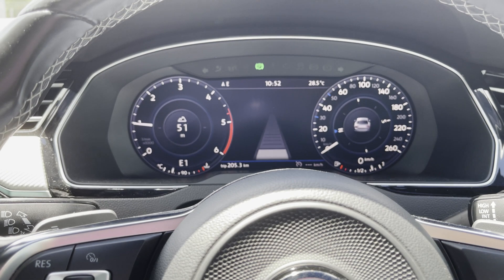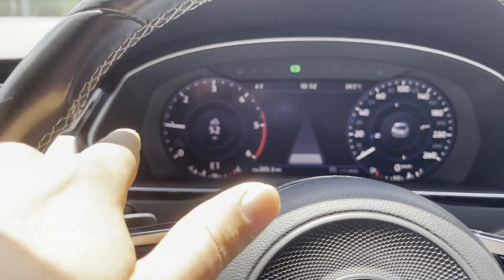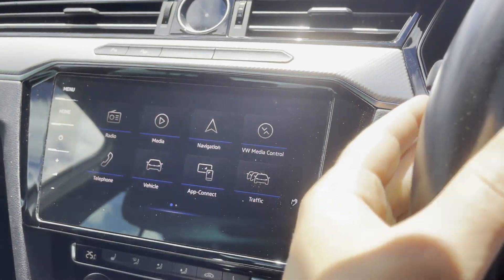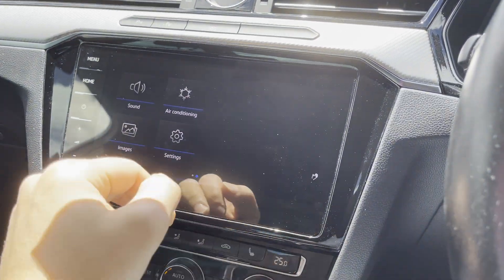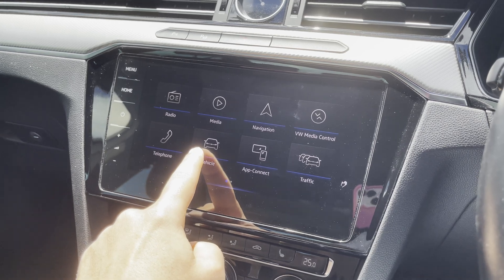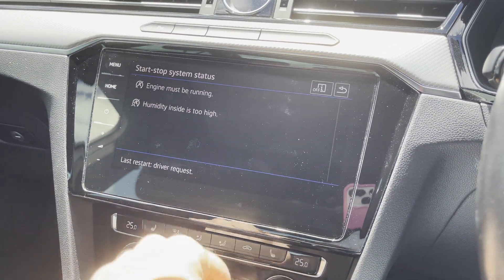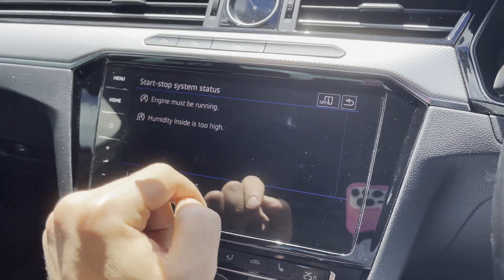Here we go — I'm now driving and the regen has started. The RPM is always stuck at 1,000. When you go to vehicle start/stop, it will tell you 'engine must be running.' I hate this feature.